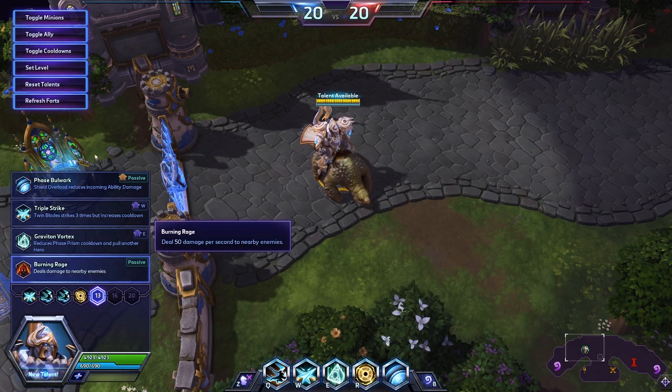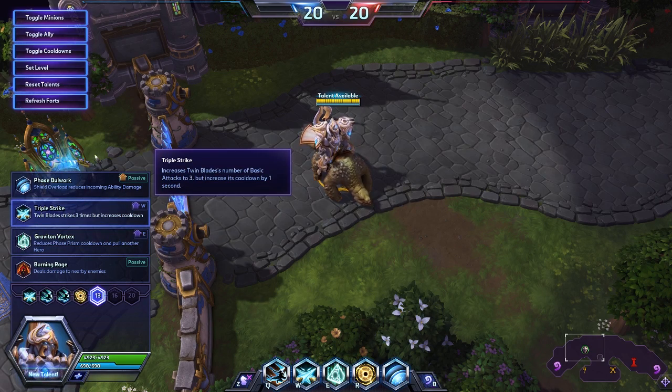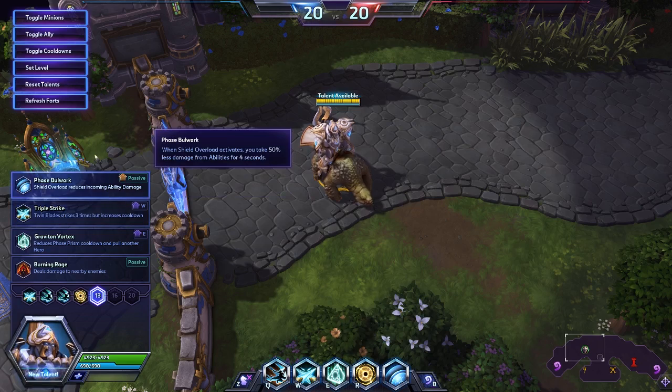Level 13. I have actually always been, secretly, a big fan of Burning Rage — used to take it a lot, might still consider it for an attack-focused build, but we're not taking it here. Graviton Vortex: Phase Prism pulls and damages an additional enemy hero along with the first. Triple Strike — we know what this is; this used to be the go-to pick until they added that additional cooldown by one second. And the other one: when Shield Overload activates, you take 50% less damage from abilities for four seconds.